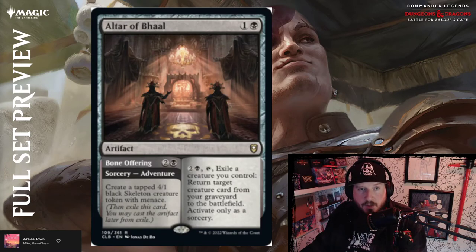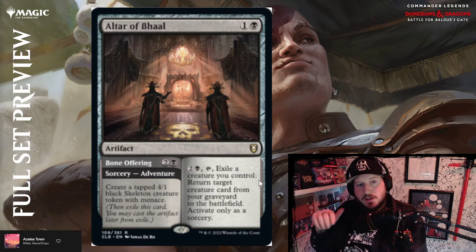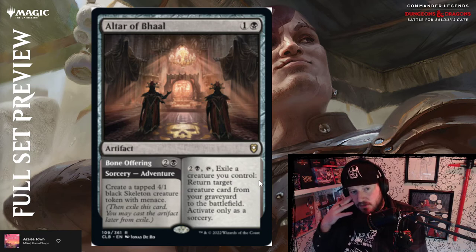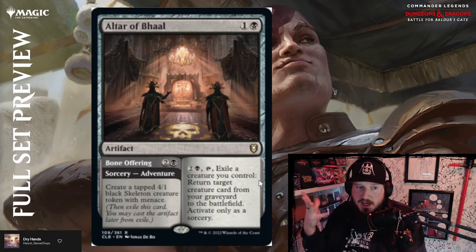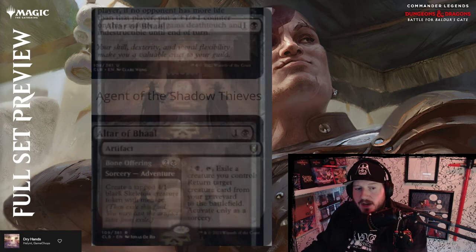Next up we have Altar of Ball — two and a black for an artifact. Pay two and a black and tap to exile a creature you control and return target creature card from your graveyard to the battlefield, activate only as a sorcery. So it replaces a creature you control with a creature that has died. On top of that, it also has an adventure — Bone Offering for two and a black: create a tapped 4/1 black skeleton creature token with menace. Above average.